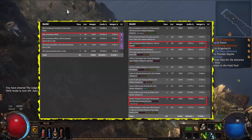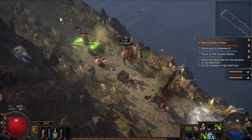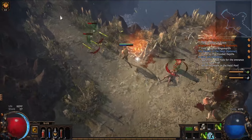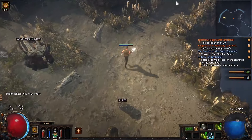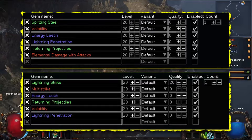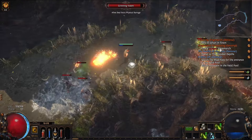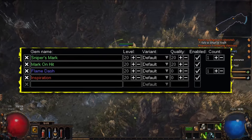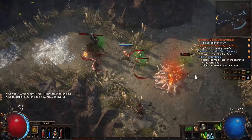For the Prismatic Tincture, we're interested in the increased effect, as well as options for attack speed or penetrating elemental resistances. The early skill choices will definitely be Splitting Steel or Lightning Strike. I'll start with Lightning Strike, but if I experience eye strain, I'll switch to Splitting Steel. Don't forget to include Returning Projectiles, which can significantly boost our damage by up to 200% — a benefit not shown in Path of Building. We'll use Sniper's Mark as a curse, along with Mark on Hit, so we don't have to apply it manually. You can add Inspiration Support to help reduce the mana cost.